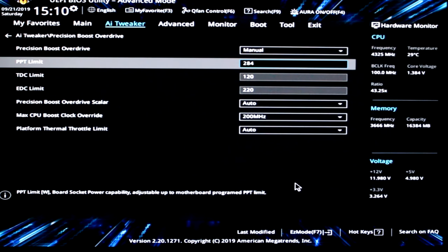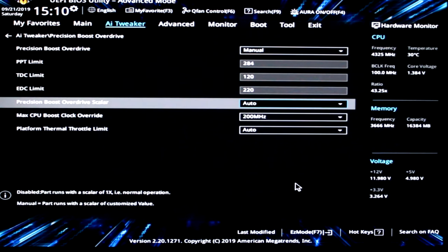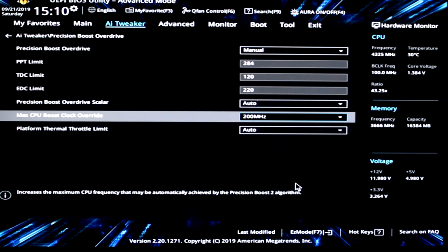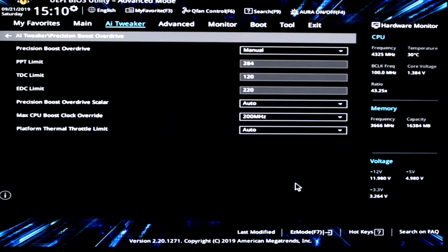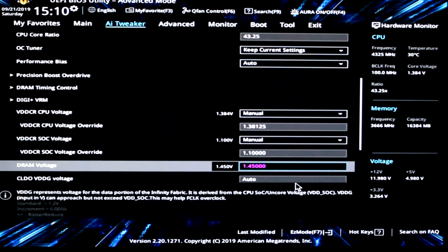Once you've disabled your C-states, go back to the main page and go to Precision Boost Overdrive. Change it to manual. If you have an 8-pin connector you can type in up to 284 watts for the PPT limit; if you only have a 4-pin then you can only do 142W. TDC I typed in 120 and EDC 220 — you can go a little higher or lower depending on how much you think is being drawn, but that should be fine. The rest of the settings you can pretty much keep the same.